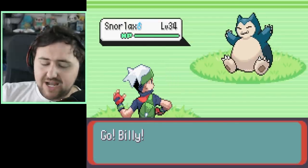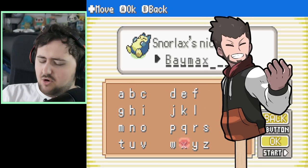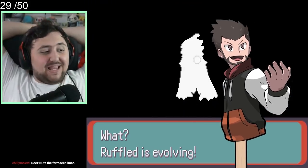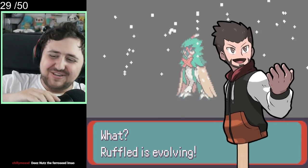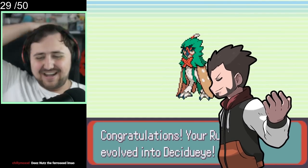Now we've found ourselves a Snorlax and decide it only makes sense to catch this big boy and add him to our team. We capture him and name him Baymax, because it's a cute name. Decidueye actually evolves after doing a little bit of leveling — I didn't even know you could have actual EXP share on in this game; there are loads of features. You can even change your outfit to look like you're from Fire Red.